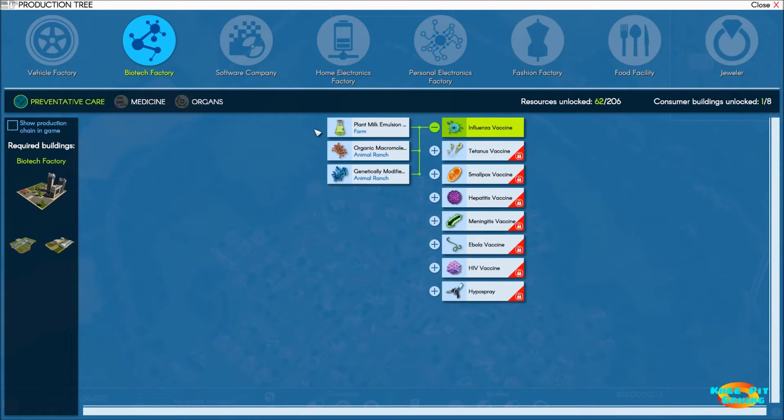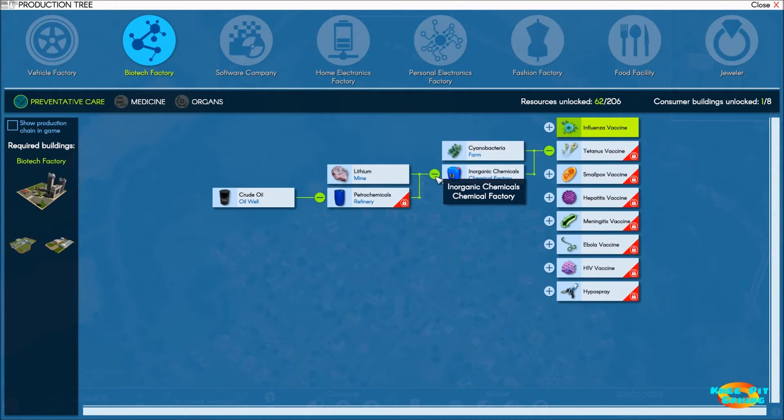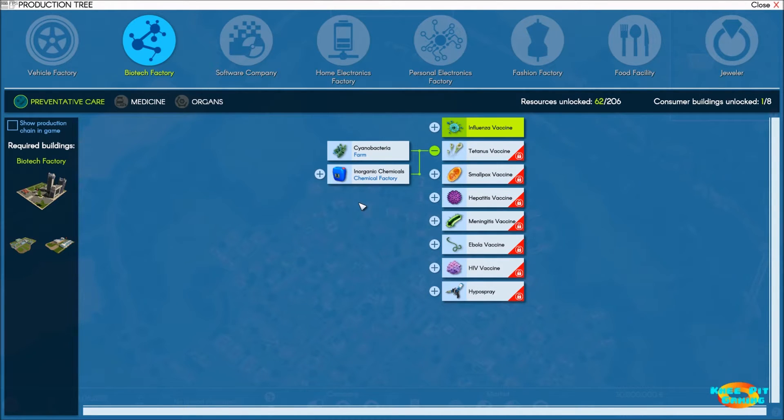Looking through here, this is what we're going to be working with - farms and animal ranches. Then we'll get into chemical factories, because you can't get rid of oil and mining. You're bound to be doing some of that at some point, unless you choose to buy all the items you need from the global market. I don't think that will work specifically after they released the update, which was to tone down the ability to use the global market as much. That's not really my style anyway - I like to do all the production myself.